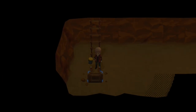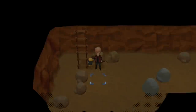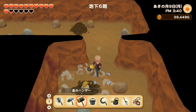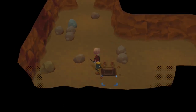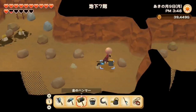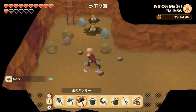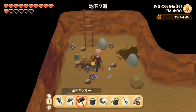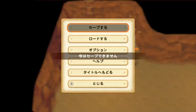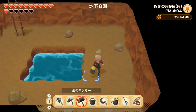I wasn't too sure about the mining in this game from the trailers and screenshots, but now that I'm playing it I'm really enjoying it. In Story of Seasons it's always kind of hit or miss — I liked it in Harvest Moon 64 and Mineral Town, but in Mineral Town it was very hard unless you were saving and loading your file. In this one you can't save in the mine, so no cheating — you have to do it all in one go.